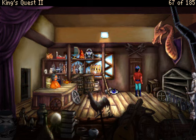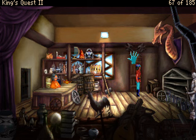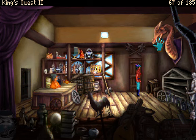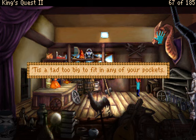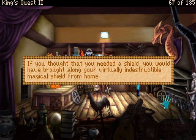I think I've looked at everything I can look at, so let's try using the hand on things. You couldn't even move it, let alone lift it. I guess this is kind of inspired by Thor's hammer, maybe? You are not too fond of axes, preferring your own sword as a means of defense. Tis a tad too big to fit in any of your pockets — since when has that ever been a problem in an adventure game? That never stopped any adventure game character, ever.